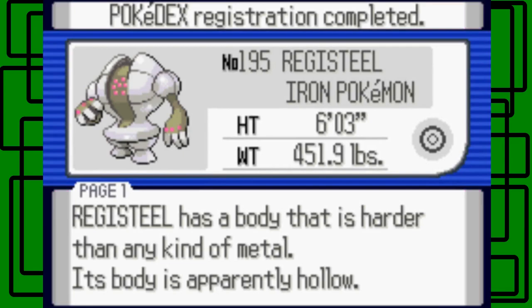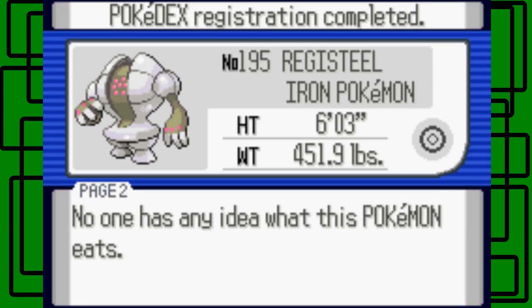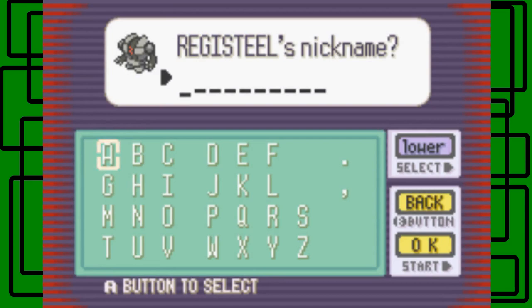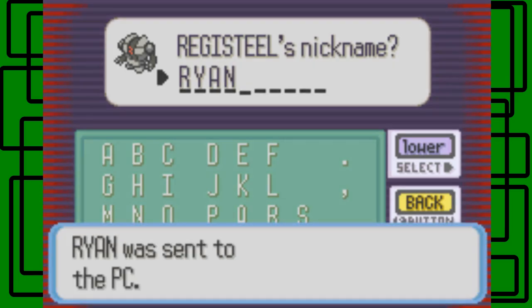Registeel's data is in the Pokedex — it's cool. So it's number 195 in the Pokedex. The name is Registeel of course. Its height is six feet three inches tall, it weighs 451.9 pounds, and its footprint looks like a circle within a circle — that's pretty cool. Registeel has a body that is harder than any kind of metal. This body is apparently hollow, and no one has any idea what this Pokemon eats — interesting. Let's name this Registeel Ryan — Ryan the Registeel. Yeah, there we go — Ryan was sent to the PC, cool.